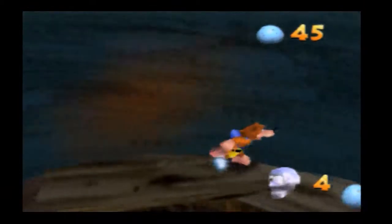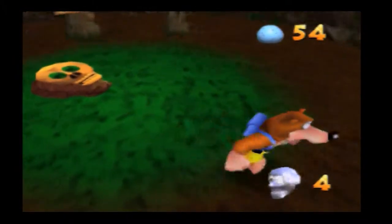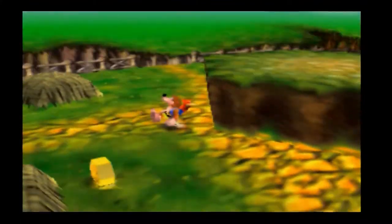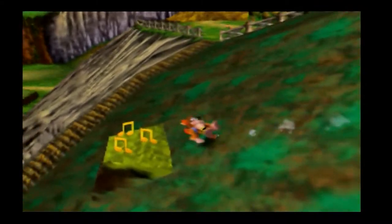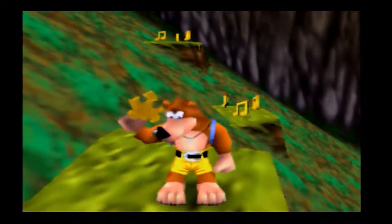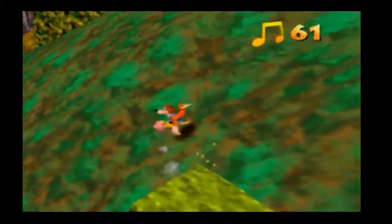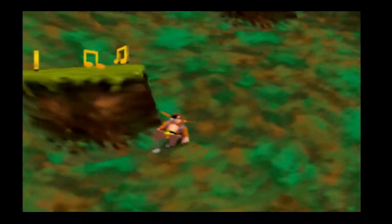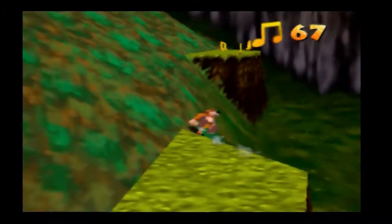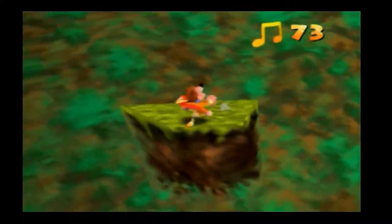Mumbo by here is actually voiced by Grant Kirkhope. Whenever I'm playing this game I'm speeding up the speech by holding down the A button. He basically got loads of different samples of his own voice, and the game picks each of these samples at random whenever Mumbo is talking. It's pretty cool - for the most part it comes out as somewhat coherent sentences. Most of the speech in this game is literally just vocal noises.